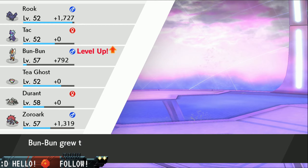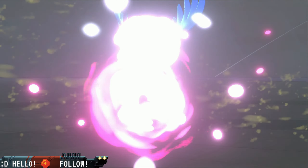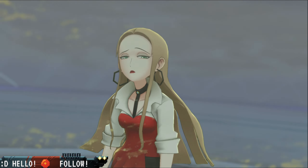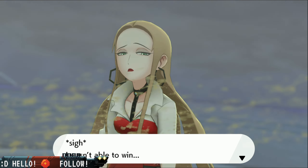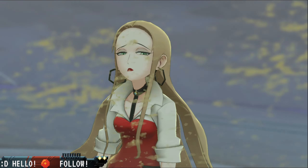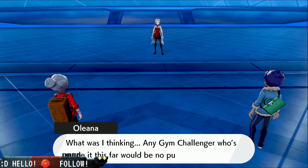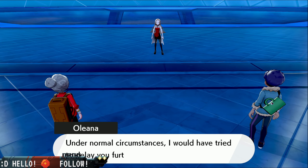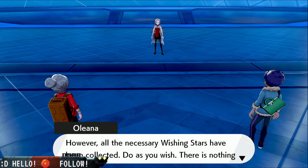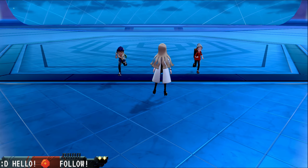Bun Bun leveled up — and that's why we revived, gotta get those levels. Oleana is no more. That was not so bad — I thought that was gonna be way worse than what it was. Psy — I wasn't able to win. Oleana, you really are a hopeless woman. You got 14,560 for winning. We're doing pretty good. Typical Wild — you and Durant are unstoppable. Actually that was Rook, sir — correct yourself.